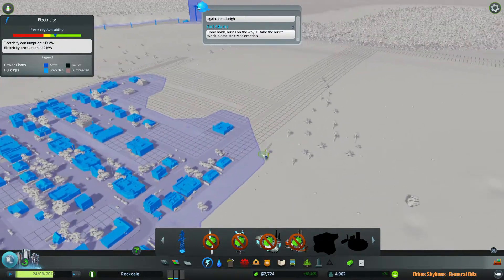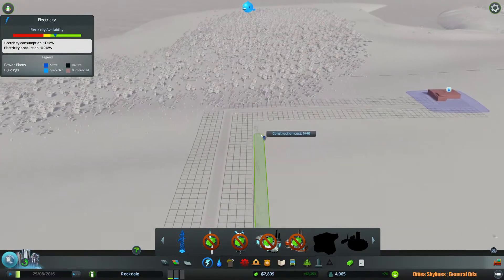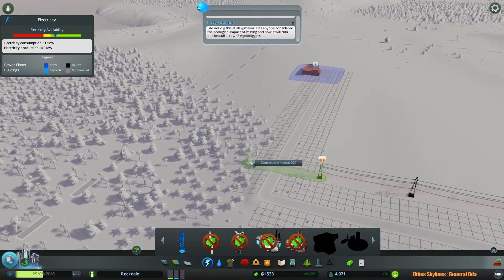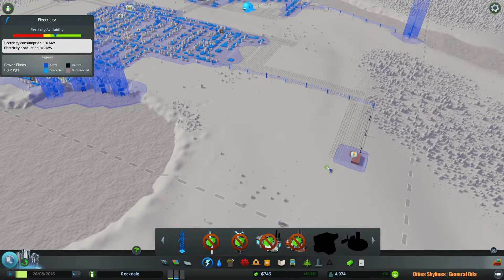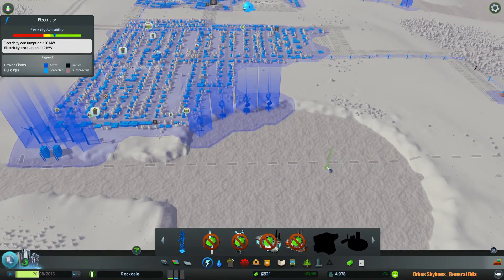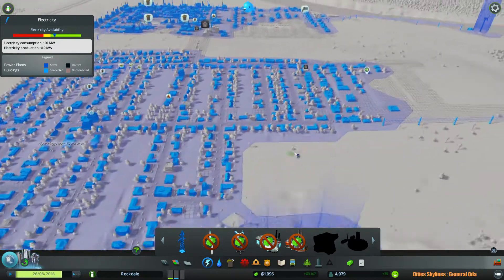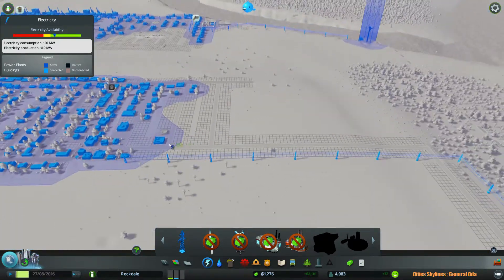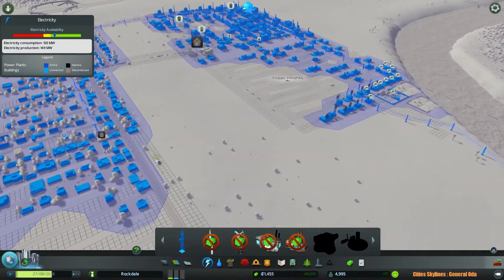We can actually expand the grid. That's what we will do here. I'm actually going to expand all the way over here in the back and then come over here. From what I understand, you just need to expand the grid and then if it's further away you just have to build power lines to get it further. At least that's what it seems like.